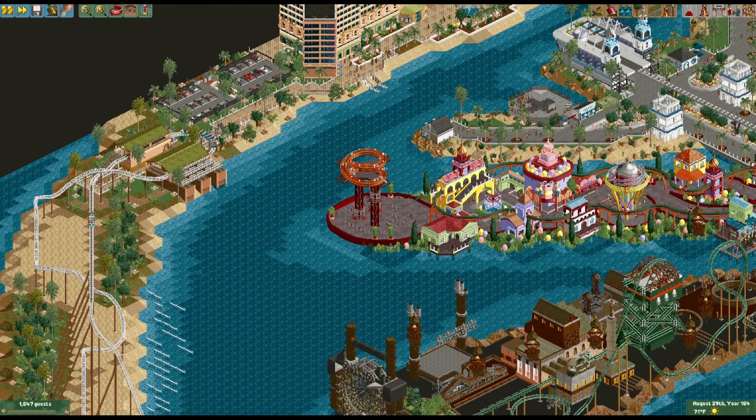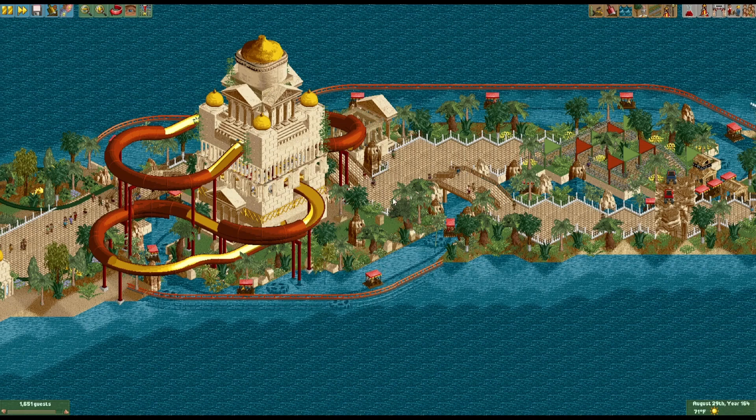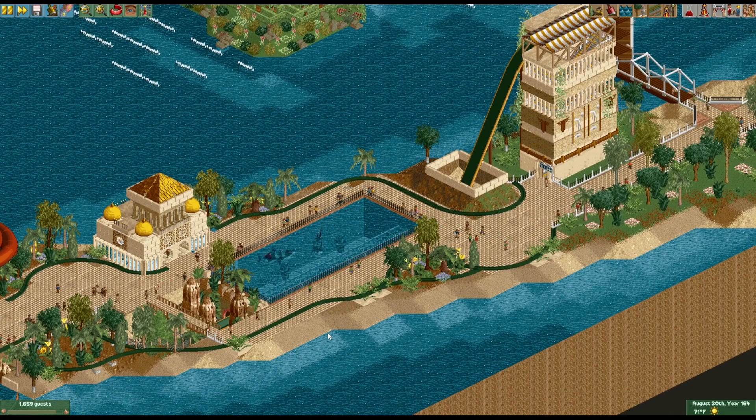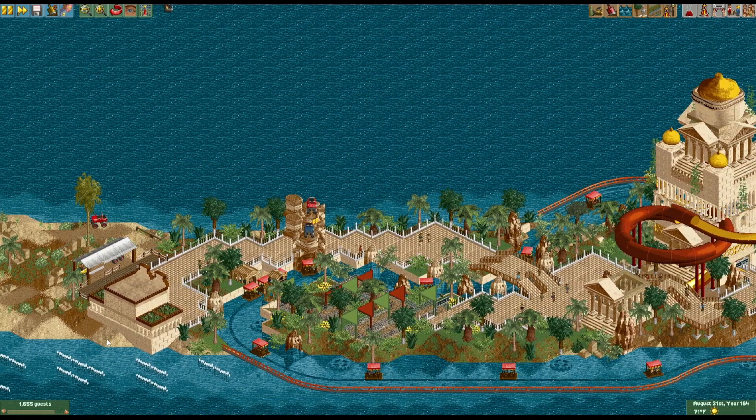On the other arm, we have this water park that also has, if you go a little to the left, a shark tank — which is based off a real ride. Levels built all this. It's a water slide where it goes through a tunnel, and then it has the sharks on top of it. You can see it go there. I think the other stuff is free-handed.